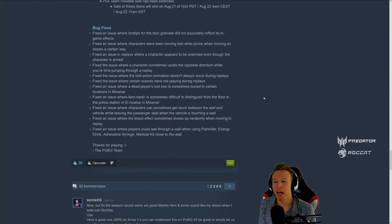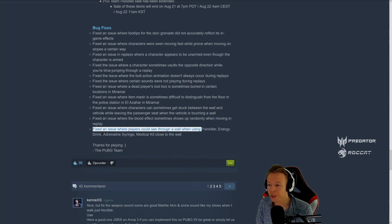Regarding bug fixes, I normally don't go into these unless something is very special. The most important one is the last: they fixed an issue where players could see through walls using painkillers, energy drinks, adrenaline syringes, and medical kits close to a wall. This was a terrible exploit and extremely easy to do.